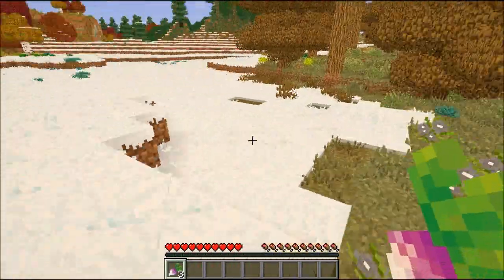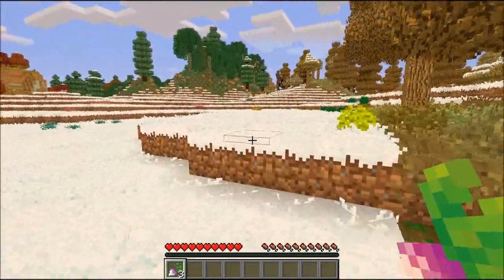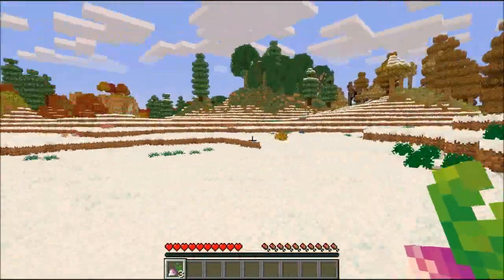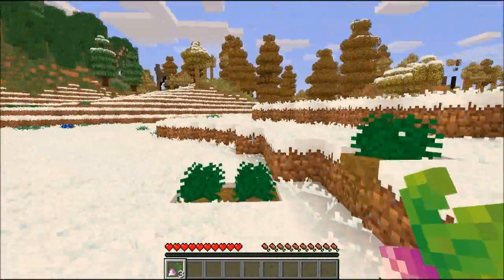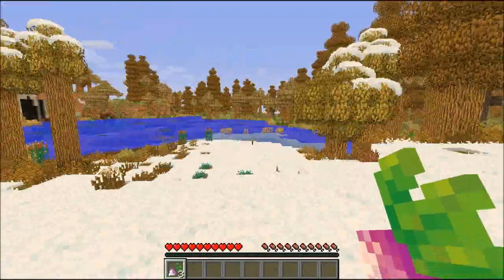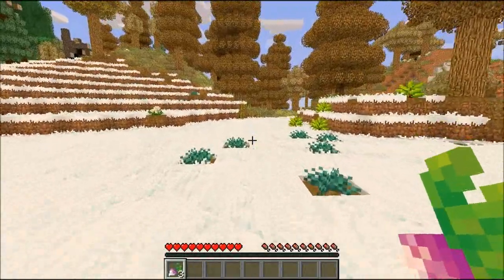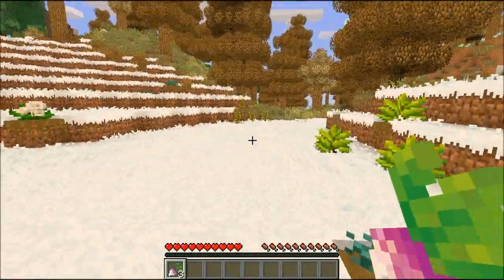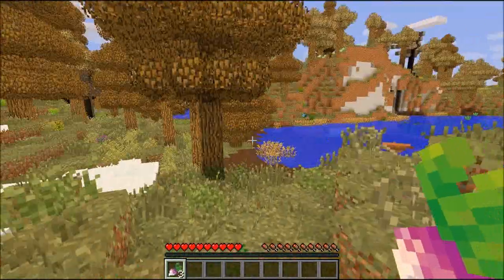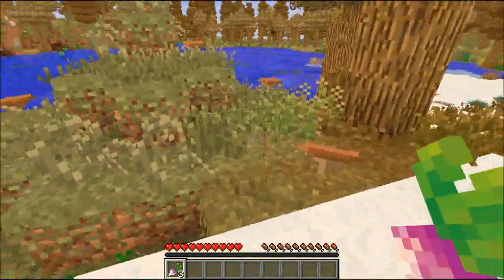Rutabaga! We've got something to nibble on. But I am playing the harder version of this mod pack, which makes it so that food and resource management is incredibly important. So we're gonna definitely want to get a more stable food source as soon as we can. I'm not gonna worry about trying to find where I'm gonna live permanently yet — we're probably just gonna make some sort of basic hut or cabin here.